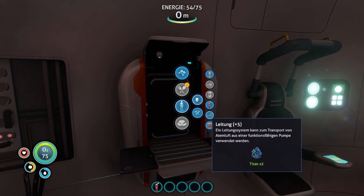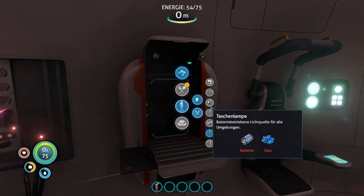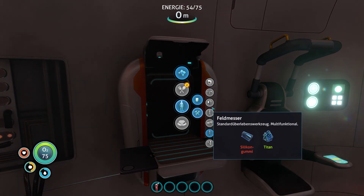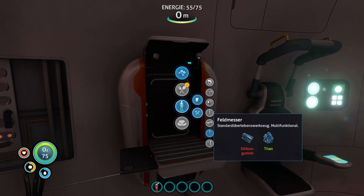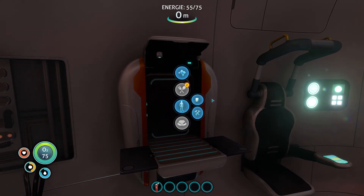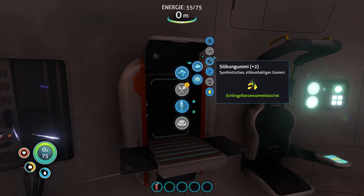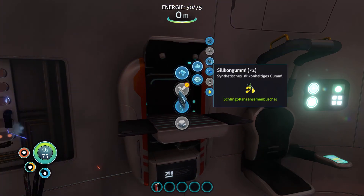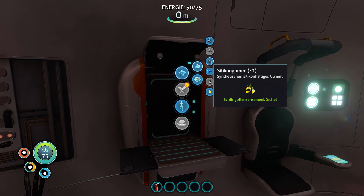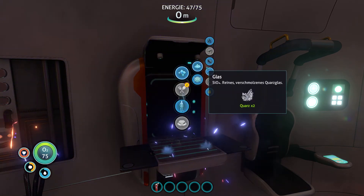Darum kümmern wir uns erst mal nicht, weil wir haben hier eigentlich aktuell andere Probleme. Was brauchen wir für ein Messer? Silikongummi wäre noch ganz sinnvoll. Können wir uns das irgendwie herstellen? Wir wollten uns ja auch dieses Reparaturwerkzeug. Silikongummi – wir brauchen für alles Silikongummi. Wir können uns aber Silikongummi herstellen. Wir stellen uns das auf jeden Fall mal her, weil anscheinend brauchen wir davon ein bisschen was.